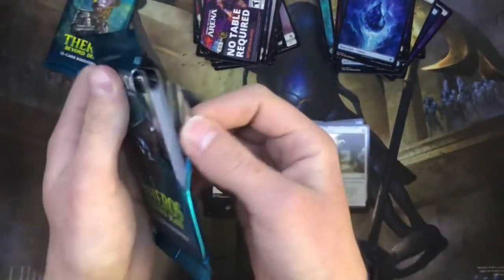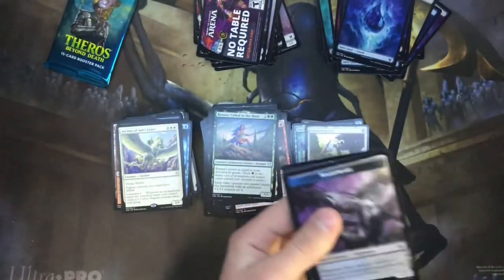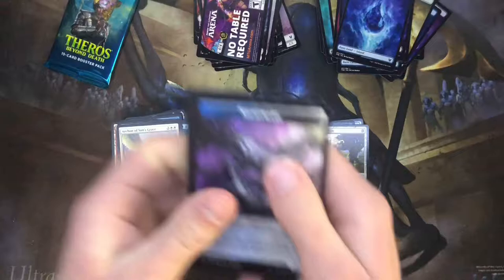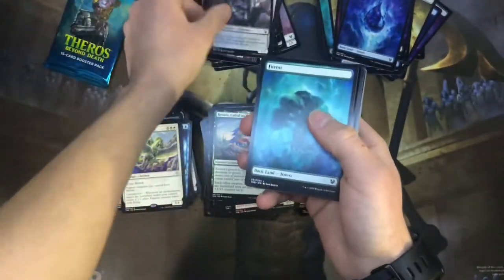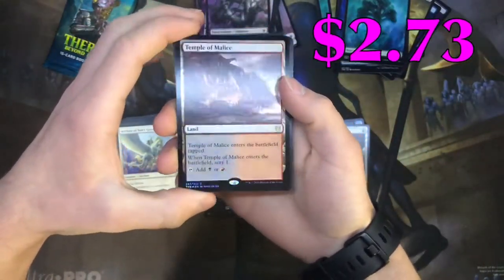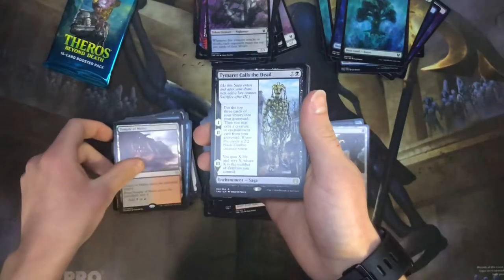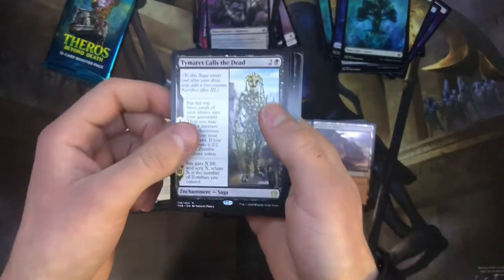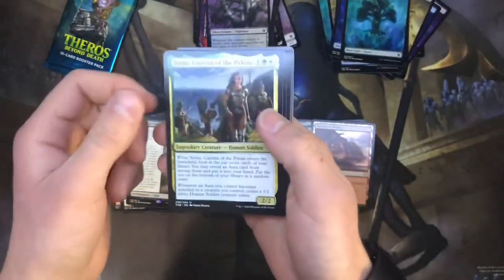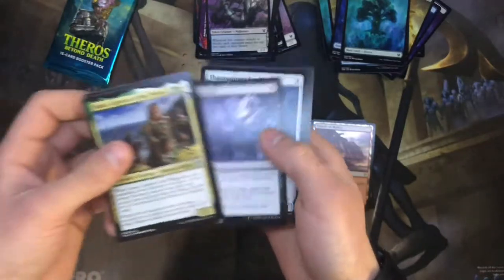Field of Ruin — will always take it. Second to last pack. The nightmare token — I'll go with my Ashiok. Ooh — foil Temple of Malice! That's a good-looking one. Tymaret Calls the Dead. Got another Siona Captain of the Pyleas, Scophos Maze Warden, and a Cling to Dust.